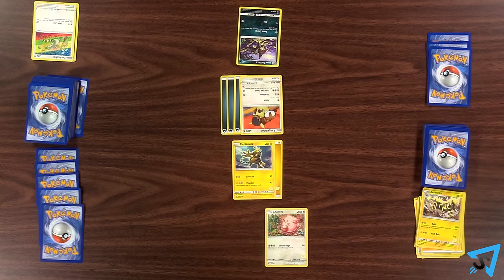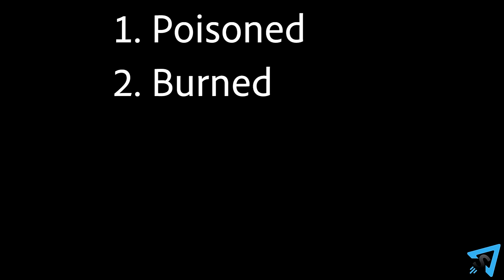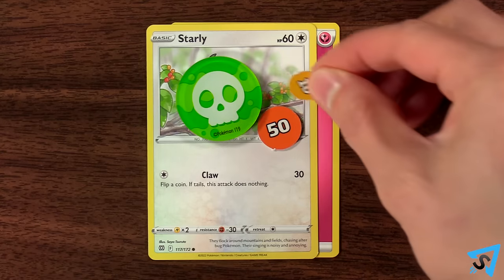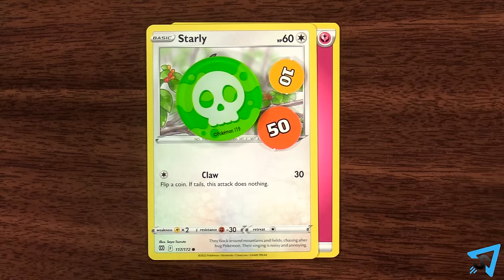After attacking, your turn ends and the Pokemon checkup step happens in between turns, in this order: poisoned, burned, asleep, paralyzed, other abilities. Afterward, check to see if any affected Pokemon were knocked out. Then start the next player's turn.